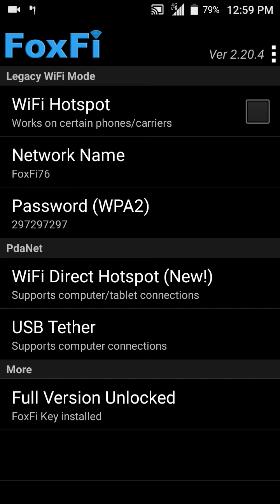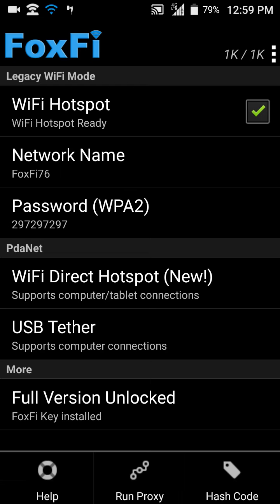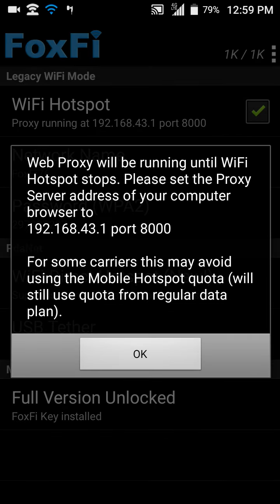Select Wi-Fi hotspot and wait till it activates. After it activates, you will see the three dots in the right-hand corner — just simply select that and run proxy, just like before with the PDAnet. You can see the proxy numbers right here.